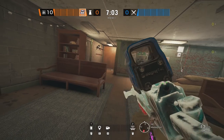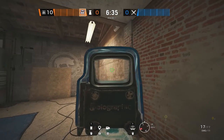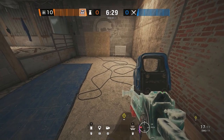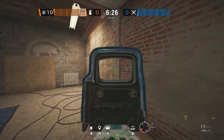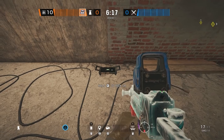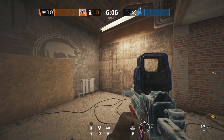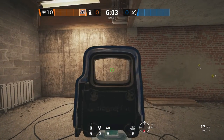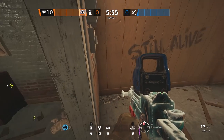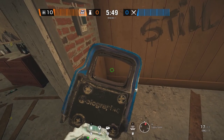The third mute jammer on Oregon covers the attic wall to trophy, which is an extremely important wall for the attackers to take attic control. If you place a mute jammer right here, it covers this entire wall — the most important wall for trophy. It may force attackers to open the less impactful left wall instead. This mute jammer also covers a portion of the trophy door leading into the bomb site, so drones or Lion clones trying to enter will have to deal with it first.